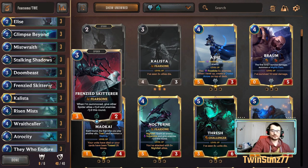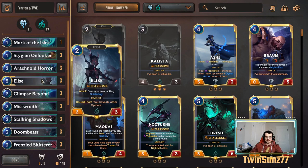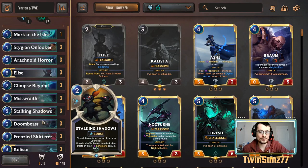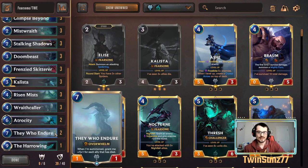The game plan is to establish a strong board presence quickly. You don't really want to play anything on turn one because you want to save the Onlookers for later — play them with fearsome on a big turn when they don't have many blockers. Establish fearsome attacking units like Elise, the Arachnoid Horror, and Mist Wraiths. Save hand draw techniques like Glimpse and Stalking Shadows for the mid-rounds to refresh your hand. Keep pressure up and get big swings with the Skitterer.